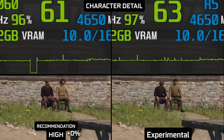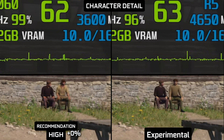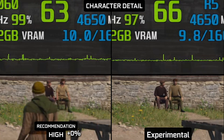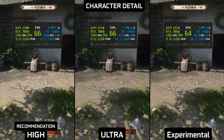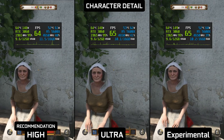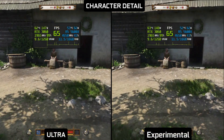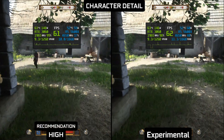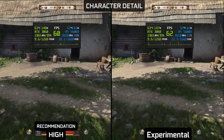Character detail was quite a surprise. Low, medium and high look pretty much the same, while ultra and experimental actually look worse than the previous settings. The two highest settings also suffer from noticeable NPC quality pop-in. Just look at her dress on the right side.